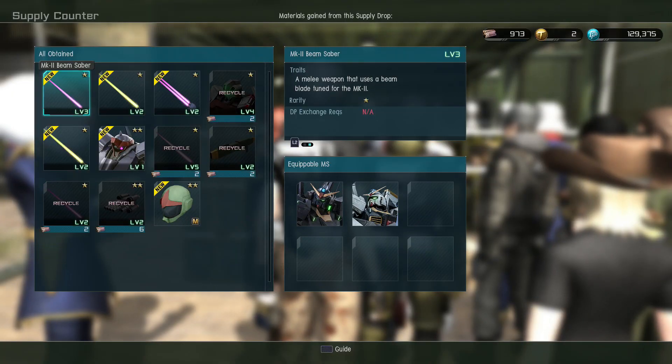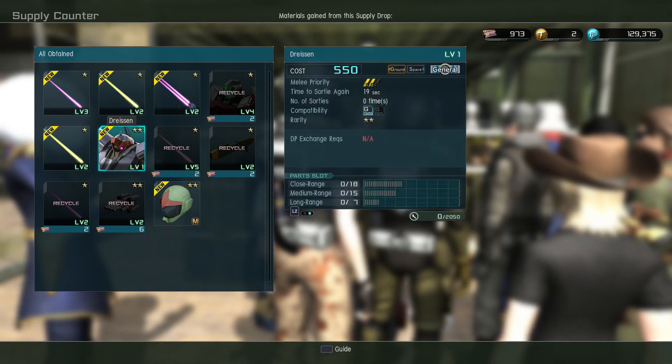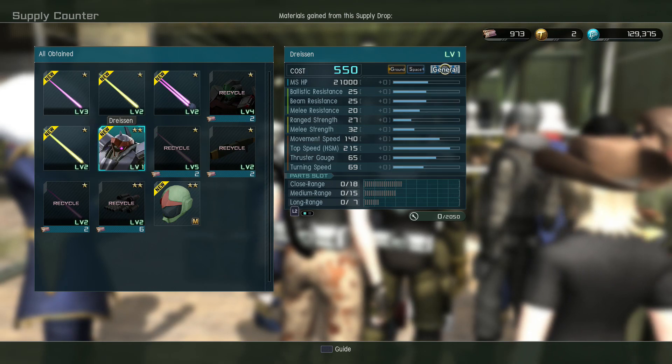Not a bad 10 spin — I got the Dryson mobile suit, that's always a nice thing. And I am shocked that it is a general. I was really expecting a raid with that B-MAX and that animation. But no, it's a general — that should be interesting.